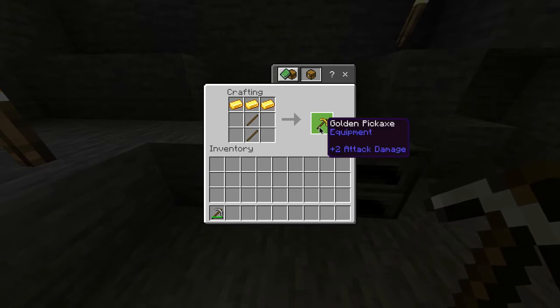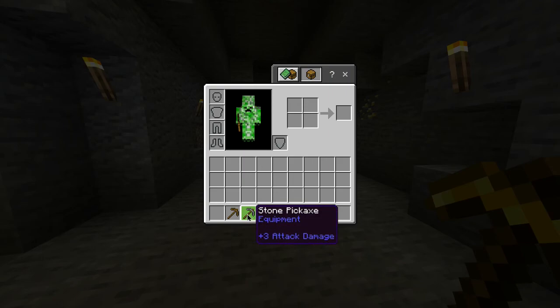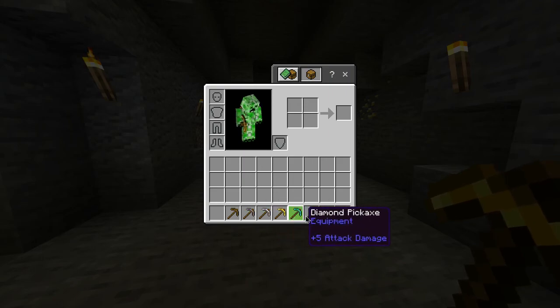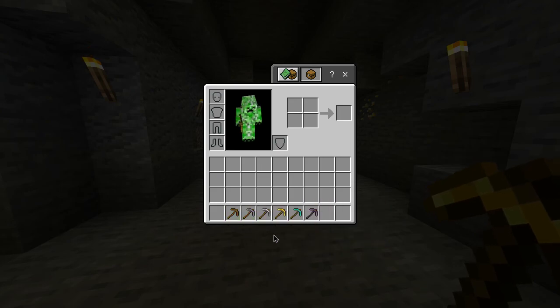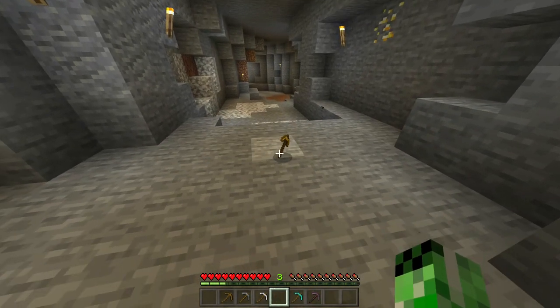And there you go, you've got yourself a golden pickaxe. Also in this game, alongside the golden pickaxe, you also have a wooden, stone, iron, diamond, and netherite pickaxe, all of which have different durabilities and combine at different rates. But for now, you have yourself a golden pickaxe.